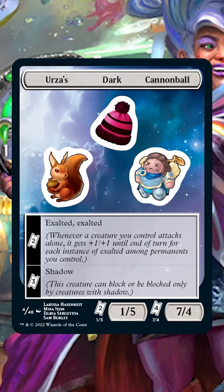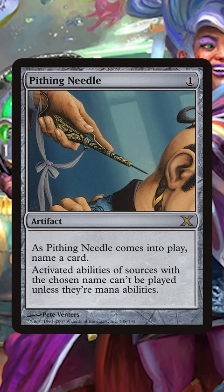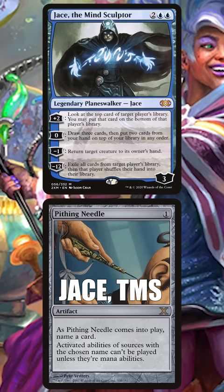They give players the ability to change the names of their cards. So why does this matter? Some cards in Magic care about the name of a card. An easy example is Pithing Needle, which shuts down the abilities of the card that it names. If your opponent Pithing Needles your Jace the Mind Sculptor, you can use the name sticker to make it a Dark Jace the Mind Sculptor and activate your Jace again.